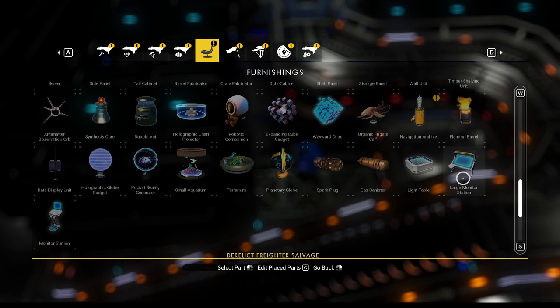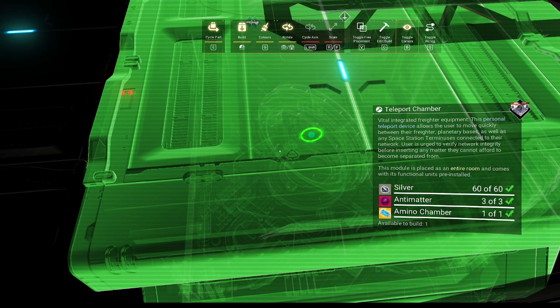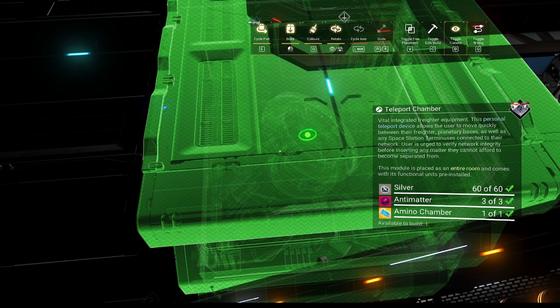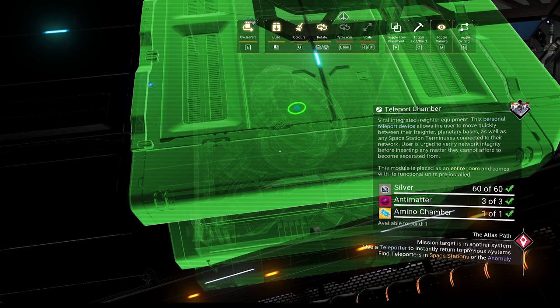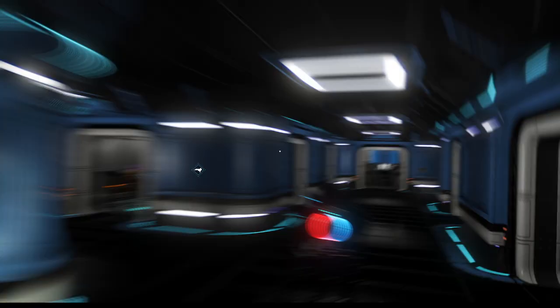Now we're going to build our room back. It should be over here — the teleport chamber should have all the components. Now if we look through the room, we should be able to see which way it's facing by rotating it. That is the way I want it to face. You can see down here where my cursor is — that's the back part. So we'll click and place it and back out. We've got one in the hallway — we can delete this one first. We'll back all the way out of build mode and take a peek at how that looks.